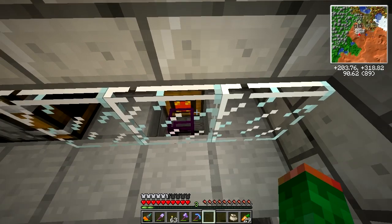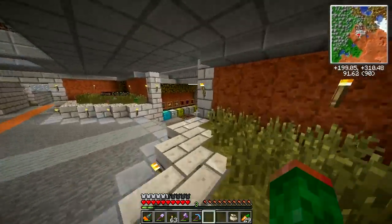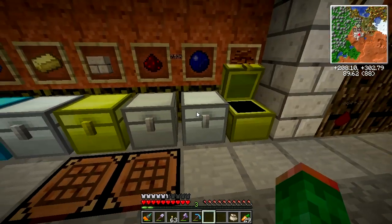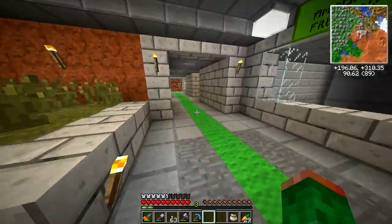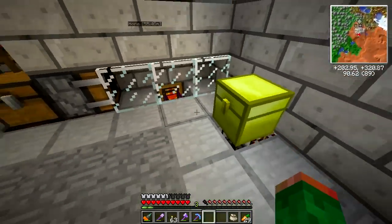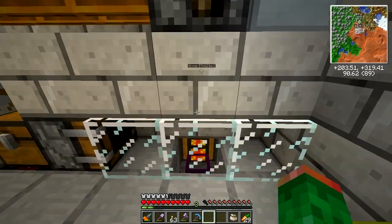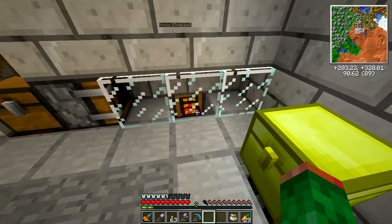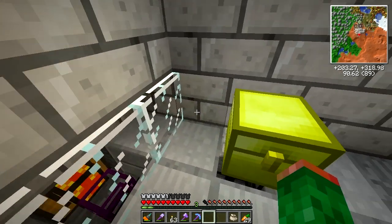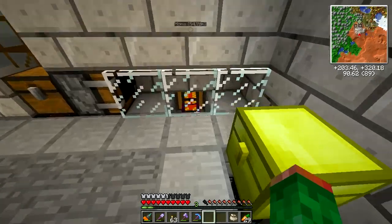For the obsidian pipe — you could use a transposer, which sucks items in when given a pulse — but I was having problems where items were sitting on the lip and weren't getting picked up. The obsidian pipe seems to solve that. The good part is you don't need another timer. What I had before was the same redstone pulse would trigger the transposer, but it wasn't working, so I swapped it out for the pipe and everything seems to work great now.